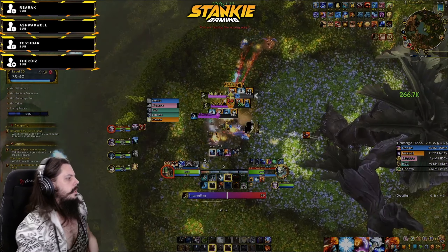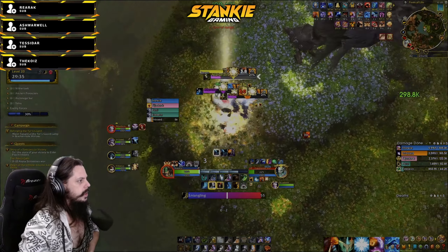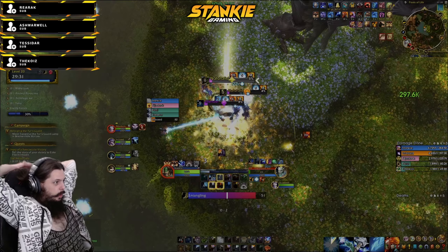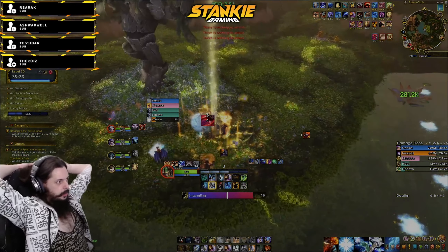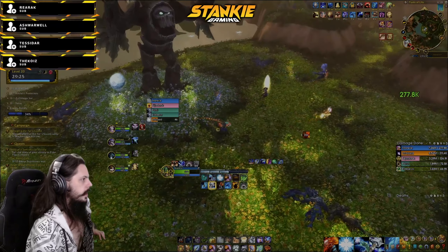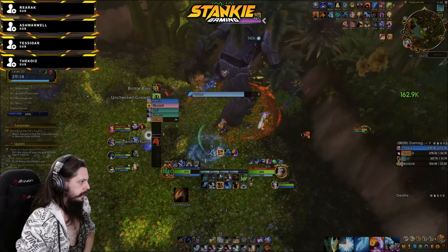Saving my trinket here for the boss — might not be right, but I think it is the right call because it's the three-minute mirror and you have to hold it for quite a long time. I hold it through like two trash pulls and then the first minute of the boss before the intermission kicks in. For this one it's just full blast: primordial wave on pull, elemental blast, spend the first maelstrom charges.